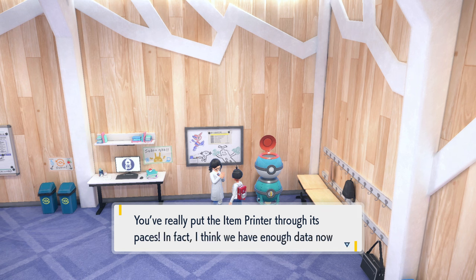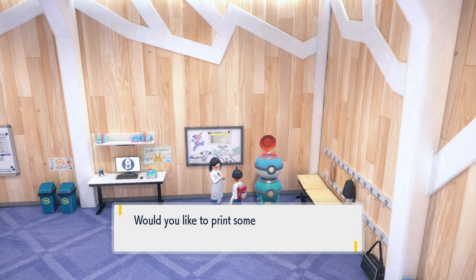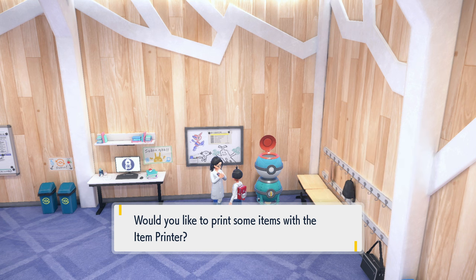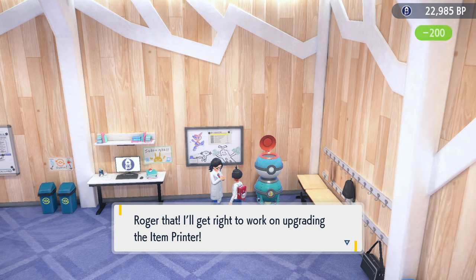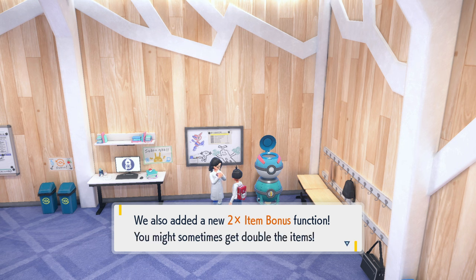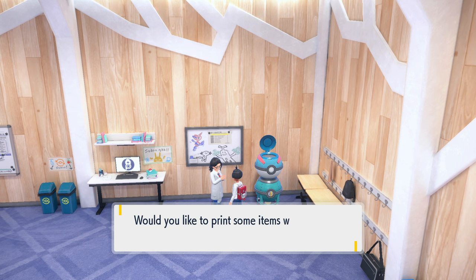The printer tells us: 'You really put the printer through its paces. I have enough data now to make some improvements.' Let's make the improvements — she has more data and this is going to allow you to get better items. This is where the BP comes in handy. They also add a 2x item bonus function so you might get double the items. She also made it look like a Great Ball.